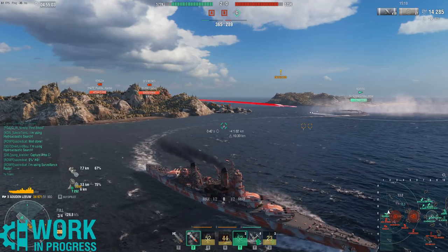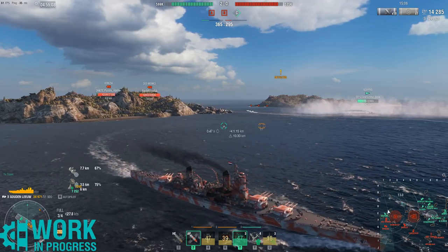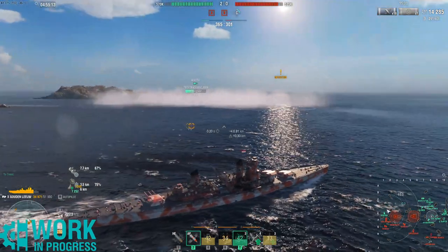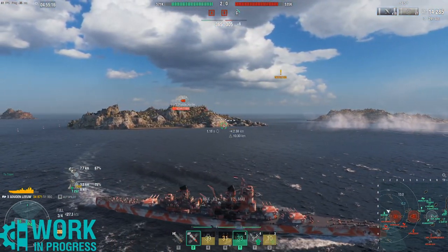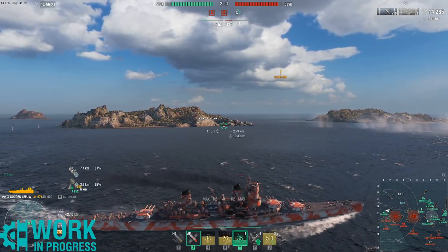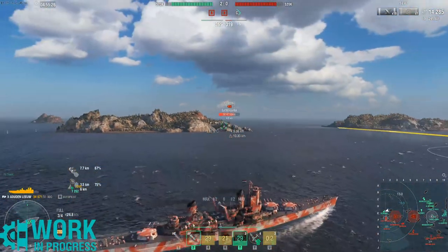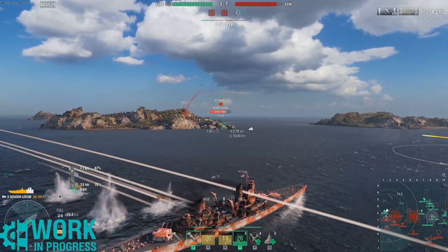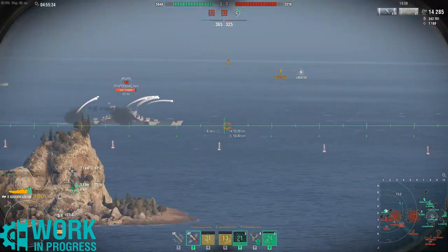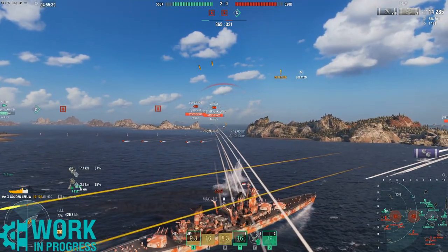For the Dutch cruisers, they're not really good at brawling. They're more meant for longer range or sitting behind islands using their guns in a safer position. It does have a strong bow, so it's able to withstand shots from cruisers when bow-in. But if you're showing your broadside, you're going to take a lot of damage. As you can see, I'm being shot at by the Moskva over there.